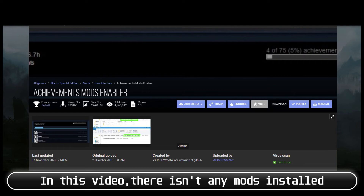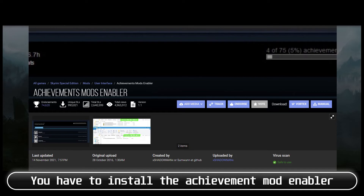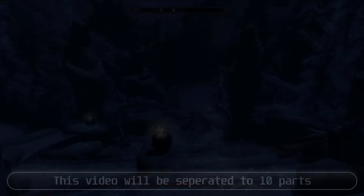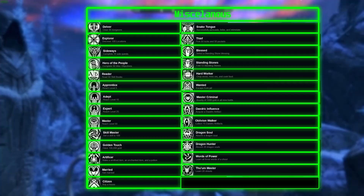Before we start, in this video there are antenna mods installed. If you want to get the achievements while playing with mods, you have to install the Achievement Mod Enabler. Also, use of some commands will disable achievements. This video will be separated into 10 parts.